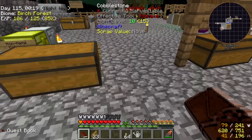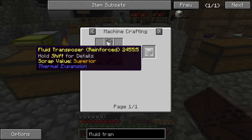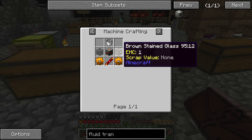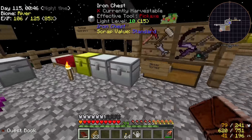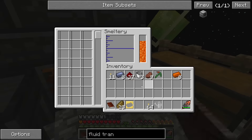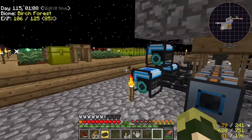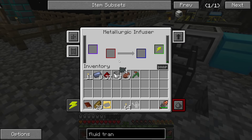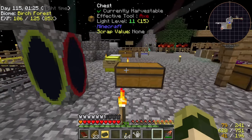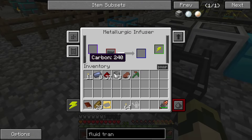While that's working, let's look at the fluid transposer quest. We're going to make a fluid transposer, which basically takes a fluid input and puts it into a container like a bucket. I'm going to need copper gears, reception coil, bucket, and glass. Two copper gears requires eight copper ingots. Let's melt those down.